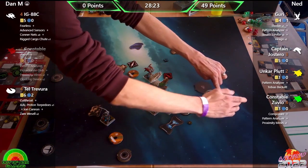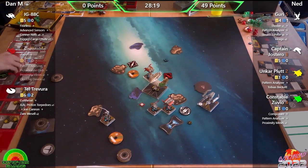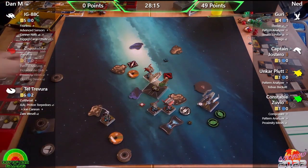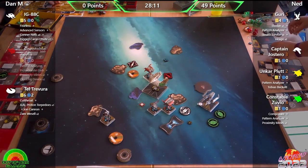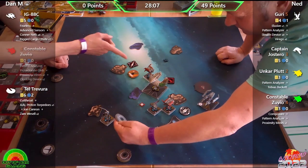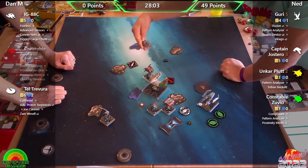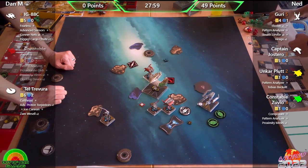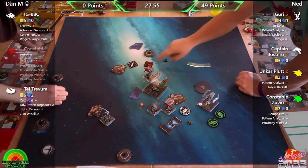Tel has now hit the second new obstacle. Phil loves the new Pride of Mandalore obstacles, noting they look like the moon from the Rebels episode on Concord Dawn. For anyone who hasn't picked up the Pride of Mandalore pack yet, they mention their unboxing video linked in the top right. It's a very good pack.